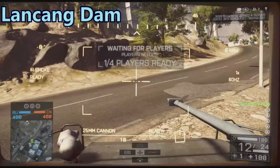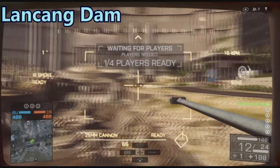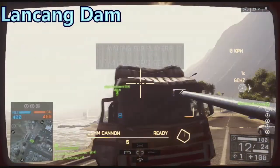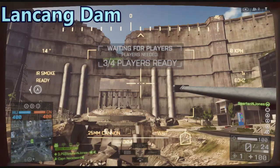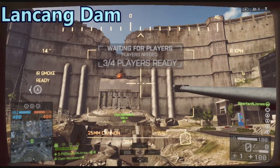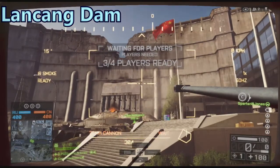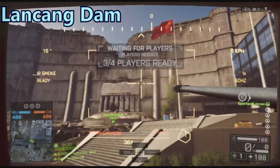Next is Lancang Dam, where you have to destroy the huge dam and it breaks down. I thought it would have been better if destroying the dam brought down water and flushed everything away in the middle, but still. My mate tried to use a helicopter and just crashed it. To destroy the dam you have to hit it above the line on the connection part.